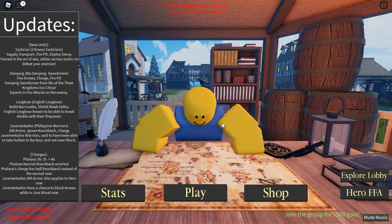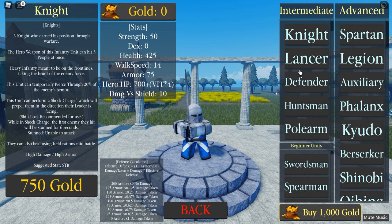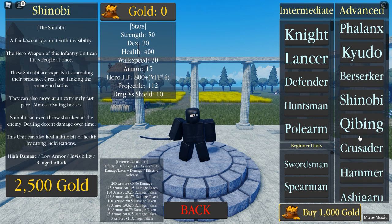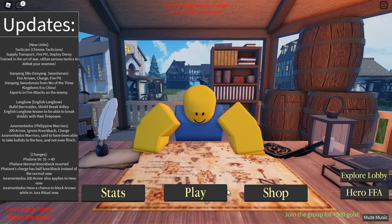And we have a menu here. Interesting. New units — Chinese tacticians, English longbows, Philippine warriors. We have stats, but we've got to get EXP first. In the shop we can buy different unit types: Berserker, Shinobi, Kybeen, Crusader, Phalanx. I can't get those though — I'm not going to spend any money.